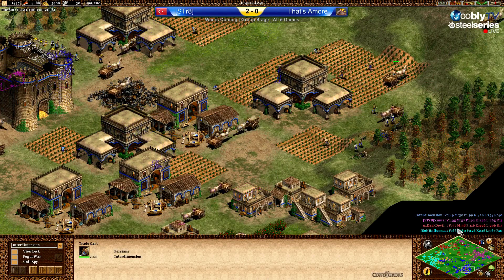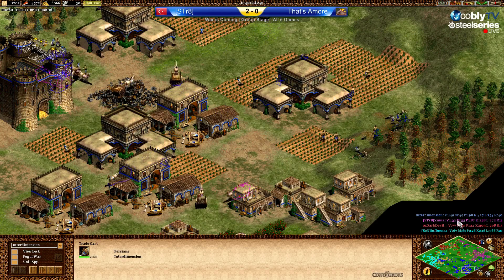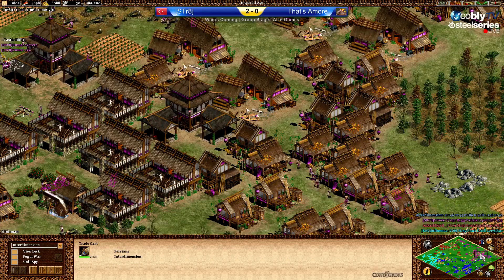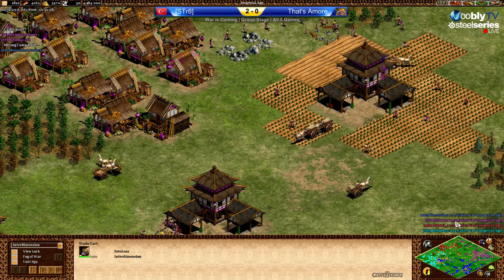135 for Xuma, 78 for Dark Devil, and 66 for Influenza. So as you can see, the economies are much better developed for the Strait team.